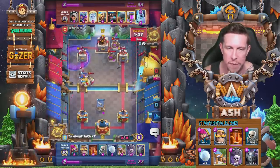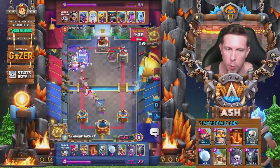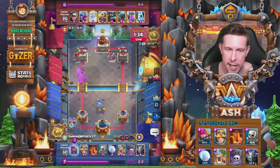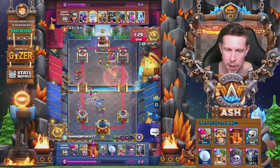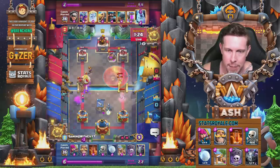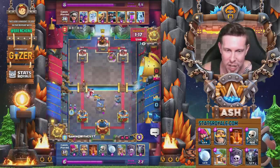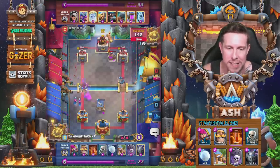Again, we go in with the graveyard. Not enough elixir left to go with three musketeers from the opponent — instead they go with barbaro. We go with a snowball, slowing everything down. Hunter comes down from the opponent. 811 remaining, 744 remaining. Another pump healthy from the opponent. Three musketeers comes down. We poison on the right. We snowball finishing off those musketeers. Knight down for the royal ghost. This match is intense to start this video off, guys. It's never over against three musketeers.